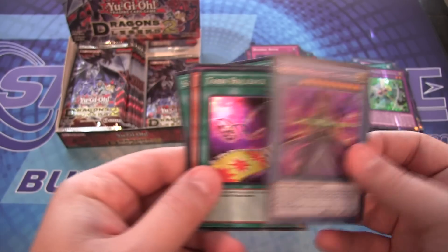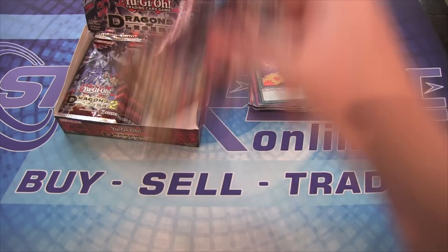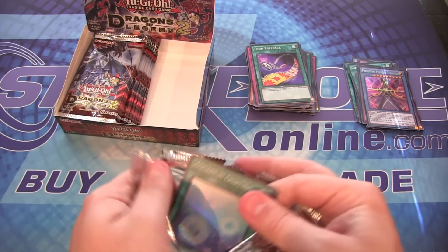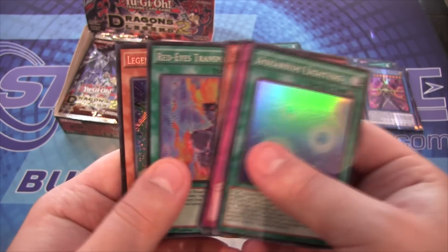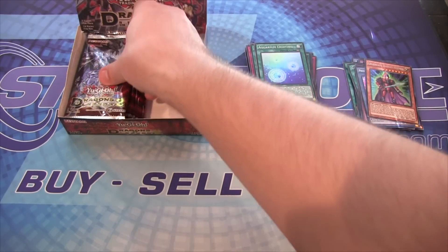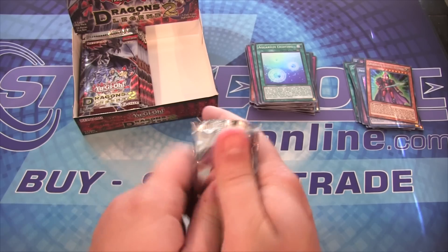Prediction Princess Tarotray. They have plenty of packs to go too. All the Aqua Actresses and Prediction Princesses. We have Legendary Knight Aramos. I've got a few of those — that must be the easier knight to get, evidently. I think that's like my fourth one of those.